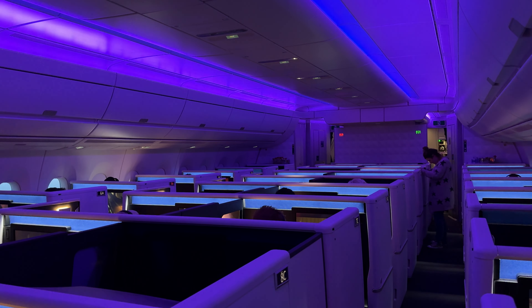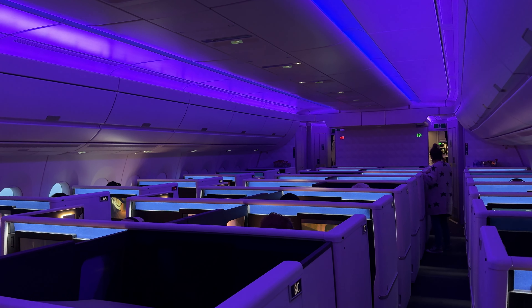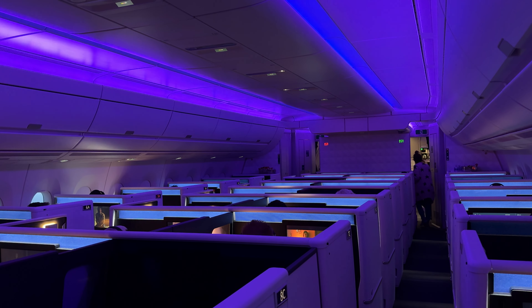We may be heading west, but sunset comes well before we reach LA. With the exterior light now fading, the crew kicks the mood lighting into high gear. A purple haze descends over the business class cabin, the blue of each suite's backsplash adding a note of contrast.